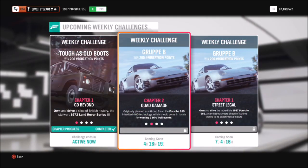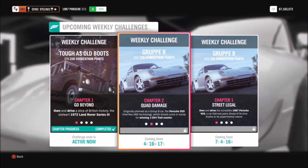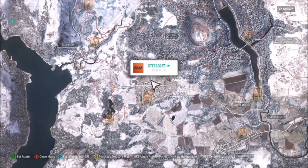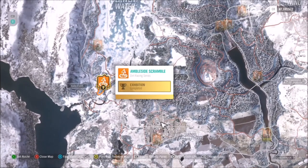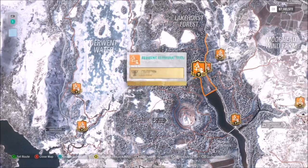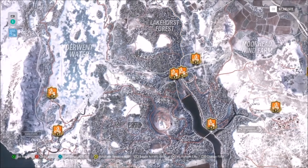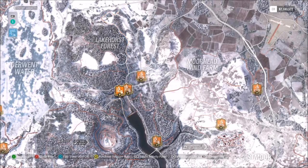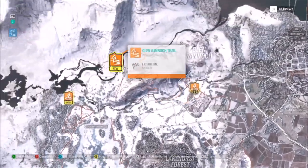Let's get stuck into the first challenge, which wants you to win three dirt trail events. It seems a bit weird in a Porsche 959, but don't worry. If you filter to your dirt trail events, you can see that some of them are scrambled and some of them are trail, but you've got to make sure that you hit the trail one. I have created a blueprint specifically for this event, which will save you a lot of time and hassle.